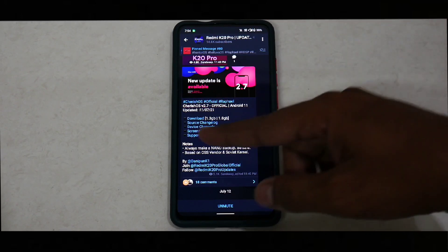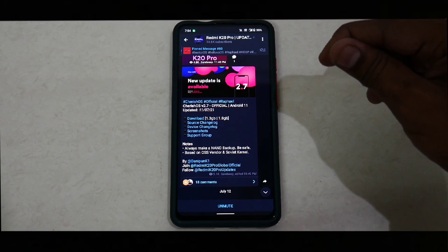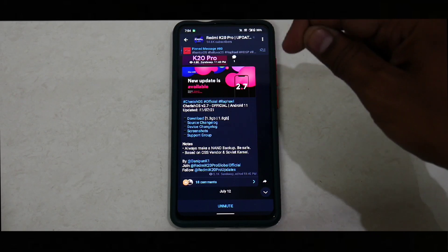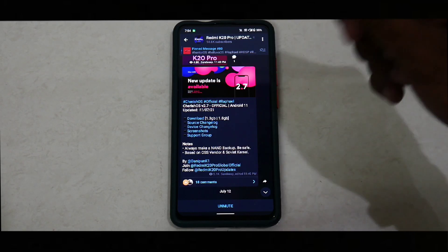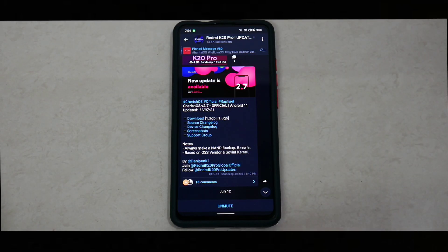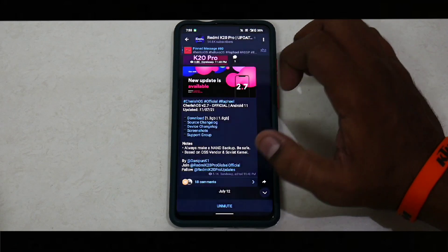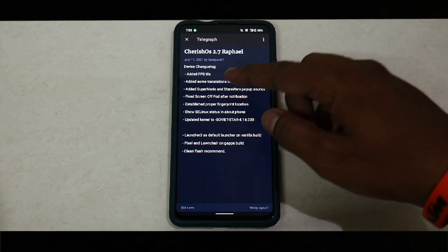Cherish OS version 2.7 official, based on Android 11, updated on the 11th of July 2021. It comes in 1.3 GB and 1.8 GB variants. The notes say to make a NAND backup and be safe. It's based on OSS vendor and Soviet kernel. When you talk about Soviet kernel for the K20 Pro, you'd know there would be excellent performance — that's what Soviet kernel is known for. Let's have a look at the device changelog.